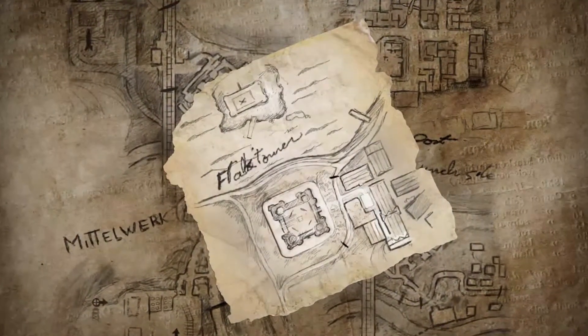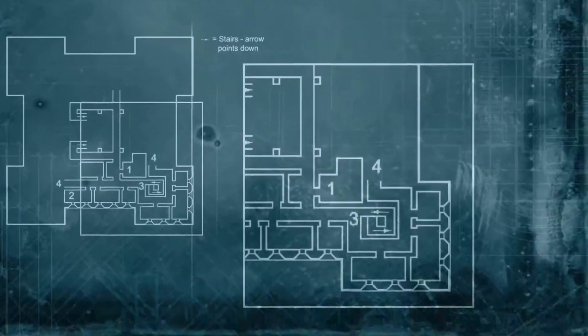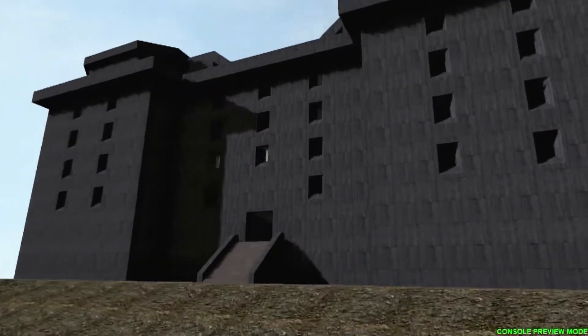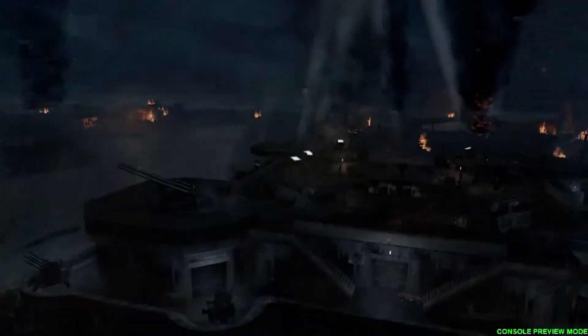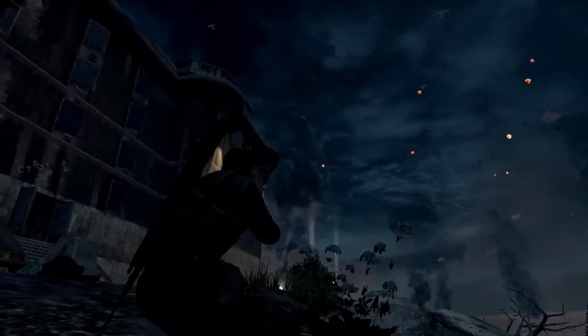We start off building a level by just literally drawing a top-down map. We figure out where everything is and what the proportions are. From there, we build what we call a white box, which is a low detail model of the whole level, and that's really what we stick with for a while. Once we're happy with the way everything's laid out, we hand it over to the artists and they begin the process of making it look great.